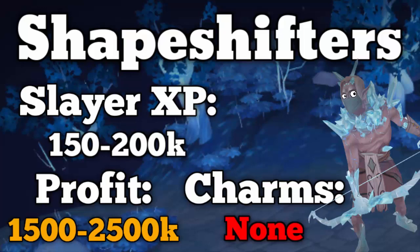Also, the profit's not bad. The drop table is very similar to the Elves in the Elf City, so you're going to get a lot of the same drops — a lot of the noted ores and herbs and stuff. The profit is around 1.5 mil to 2.5 mil an hour just from their regular drops alone. Unfortunately, they do not drop any charms, so that's the one major negative with these creatures, in addition to the fact that they are kind of annoying and they do a lot of damage. But we'll get into that once we start killing the shapeshifters themselves.